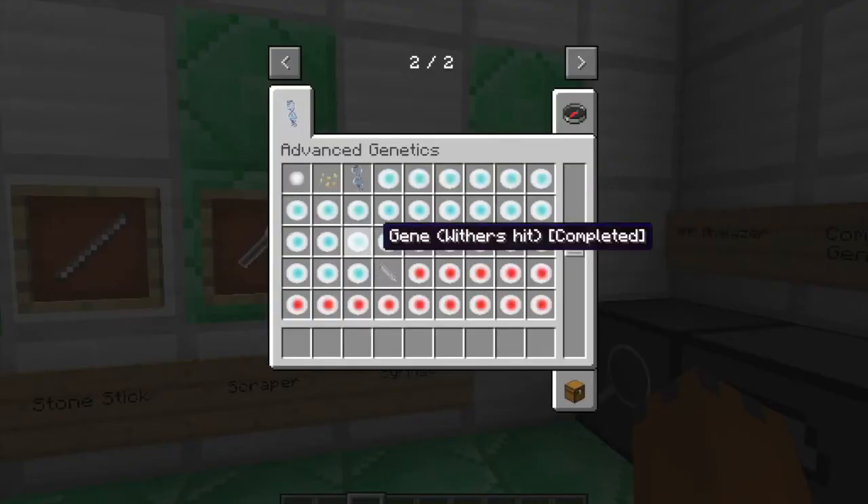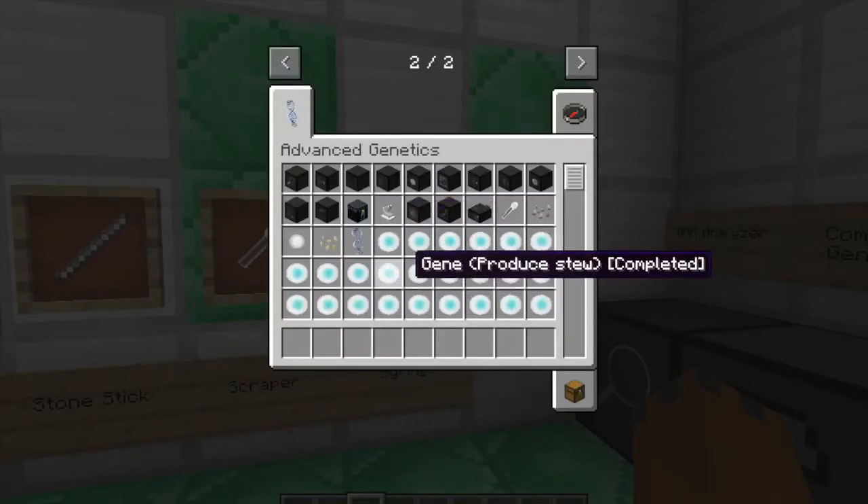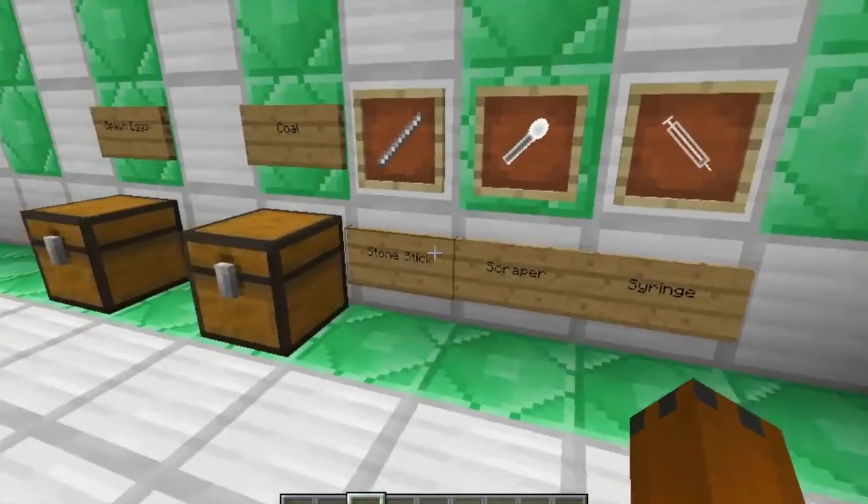Here we have the syringe, which is crafted with three iron ingots arranged in an upside-down bucket fashion, a glass bottle, and an arrow — because you are going to need to prick yourself to draw some blood.